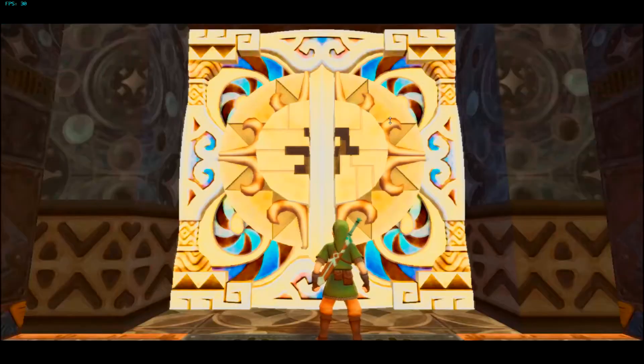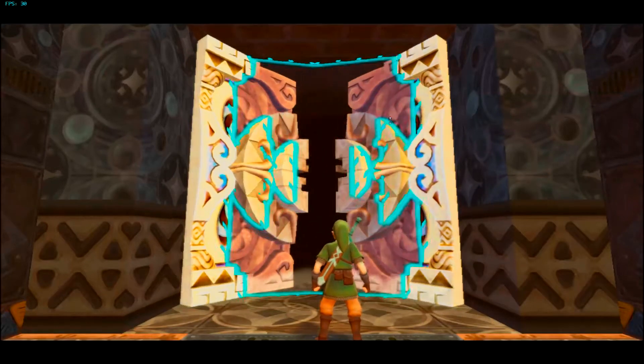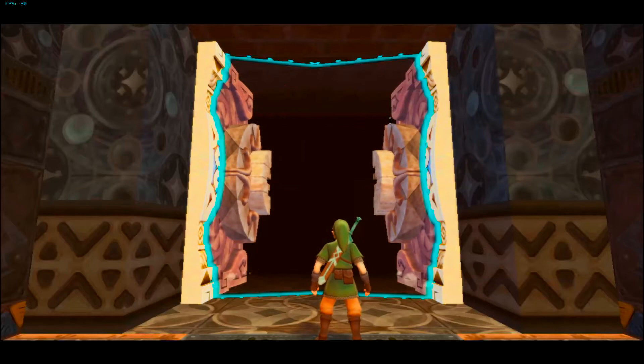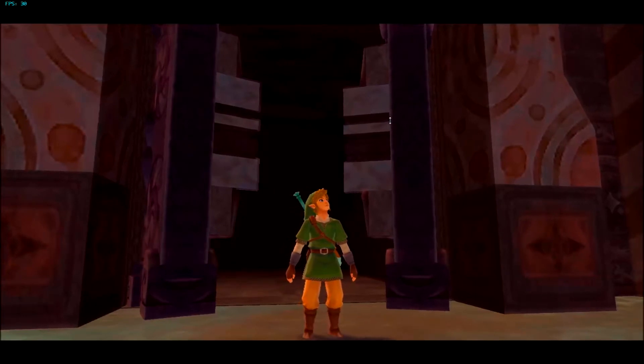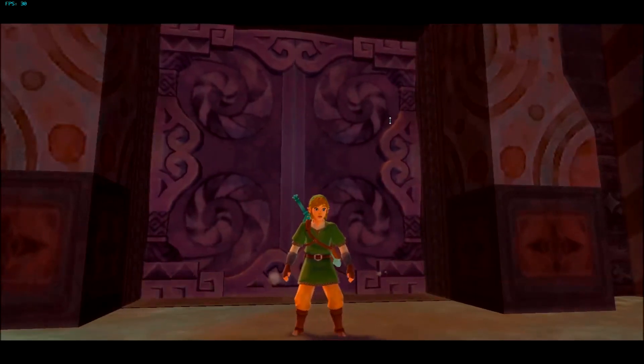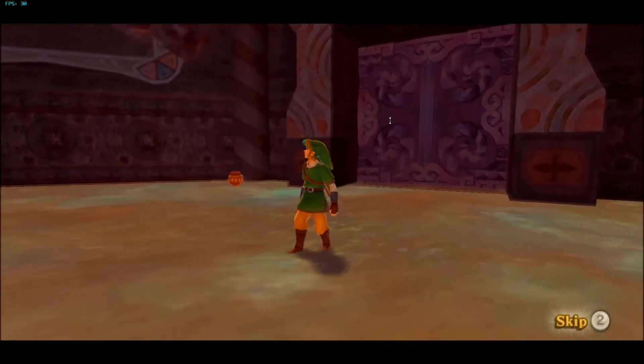Hey guys, my name is Ryan Kelty, welcome to Anything Nerd. Today we're playing Legend of Zelda: Skyward Sword and we're about to face the boss Mulderac. This is the third boss in the game. The boss is very easy if you know how to do it. This is a redo on Hero Mode, where you take twice as much damage and the bosses need twice as much damage done to them.